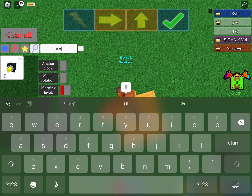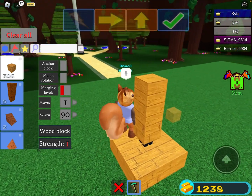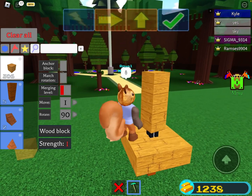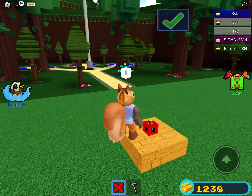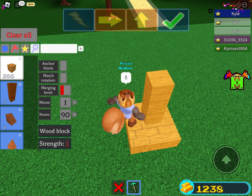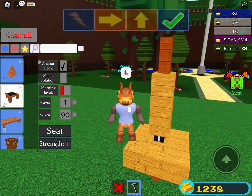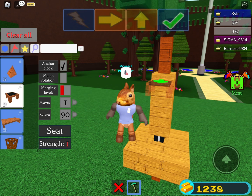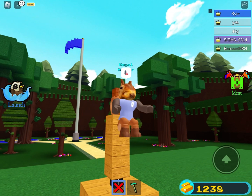Then just erase this, or whatever you did, then go back to whatever block you were using. Place that — oh wait, make sure you do not spin it, because if you spin it then it'll not work. Then make sure you anchor this block — press anchor block — and then put it right in here on the seat.